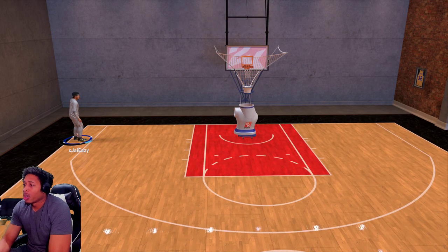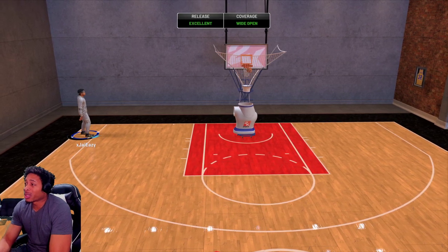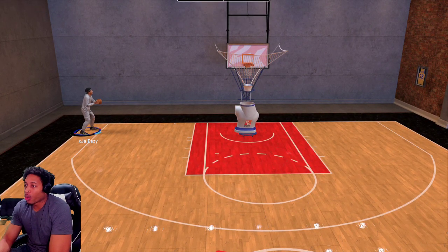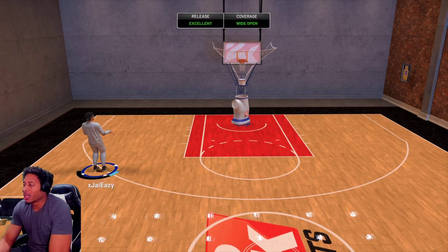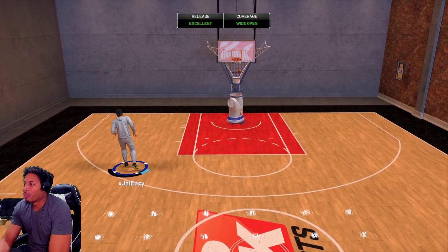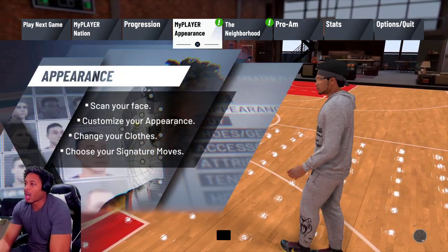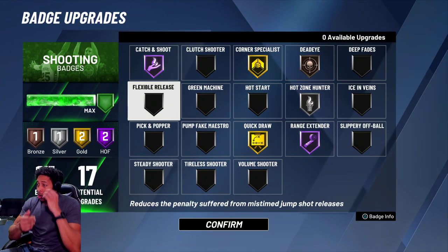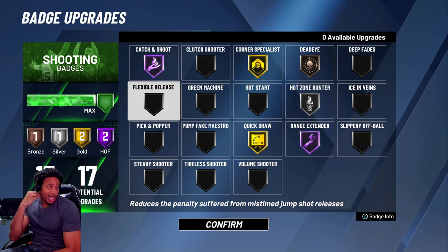Make sure y'all put it on. Let me know what y'all think. I knew that was a little bit early but it still went in. Y'all see what the cue is when his hand goes flat? That's one of my favorite cues in the game. These are the badges I got on: Bronze Dead Eye, Corner Specialist, Quick Draw, Hot Zone Hunter, Range Extender, and Dead Eye. That's it.